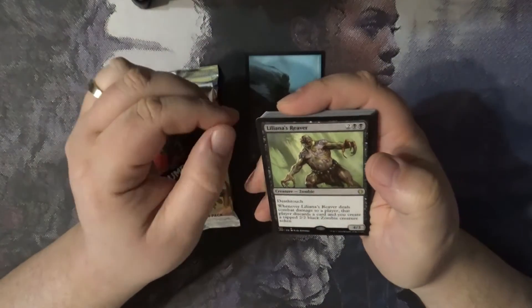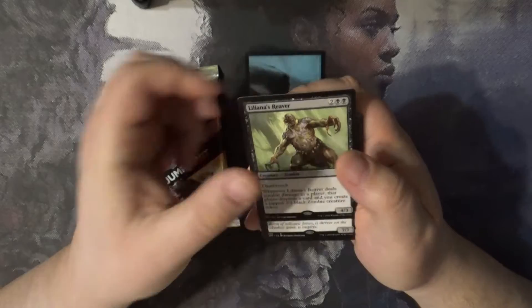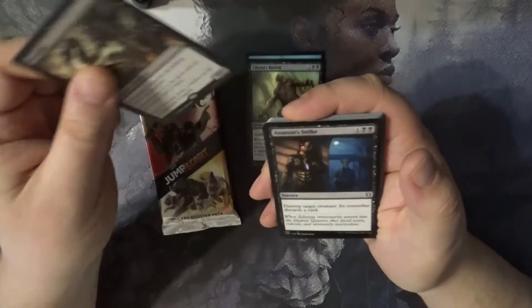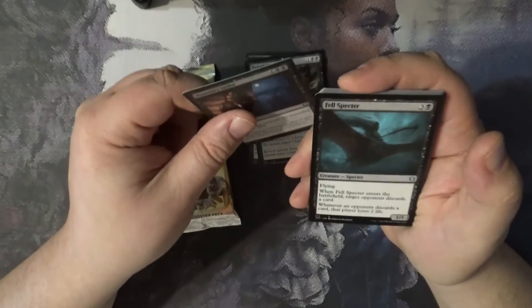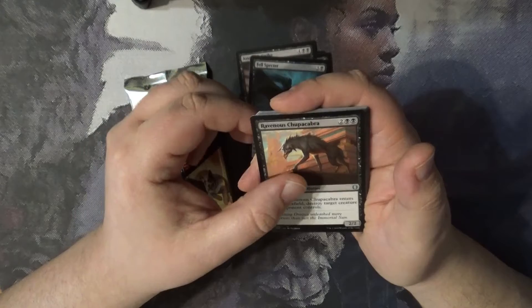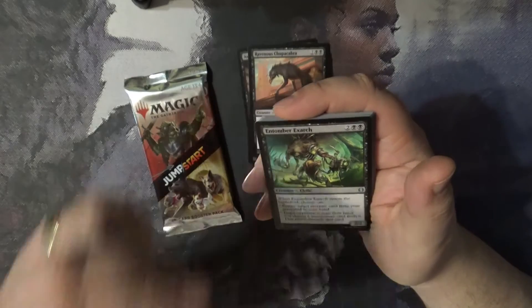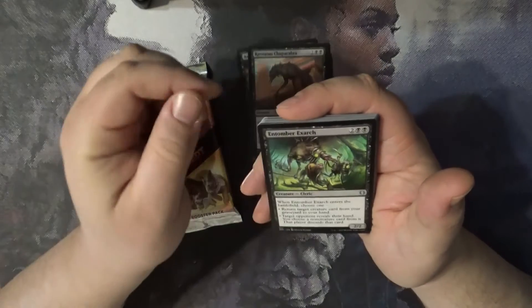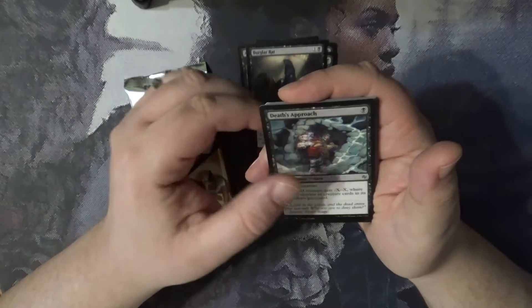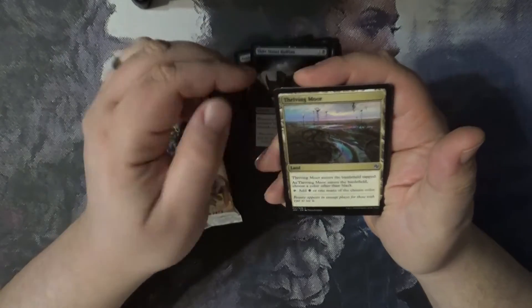Got a rare here — Liliana's Reaver. Got another rare: Nixithat. We've got an Assassin's Strike, Fell Specter, Ravenous Chupacabra, and then Entomb — or something like that — and some rats, Death's Approach.